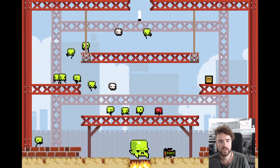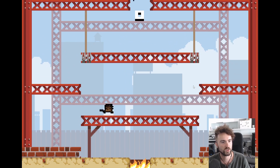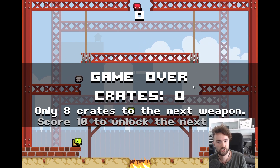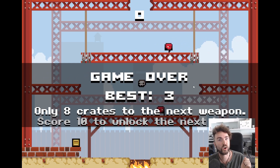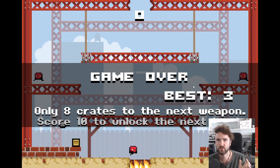Can you see that one at the top there? What happens if we touch the fire? We die. So let's get into Scratch. Let's start putting down some of our ideas and then let's start making our own version of Super Crate Box.